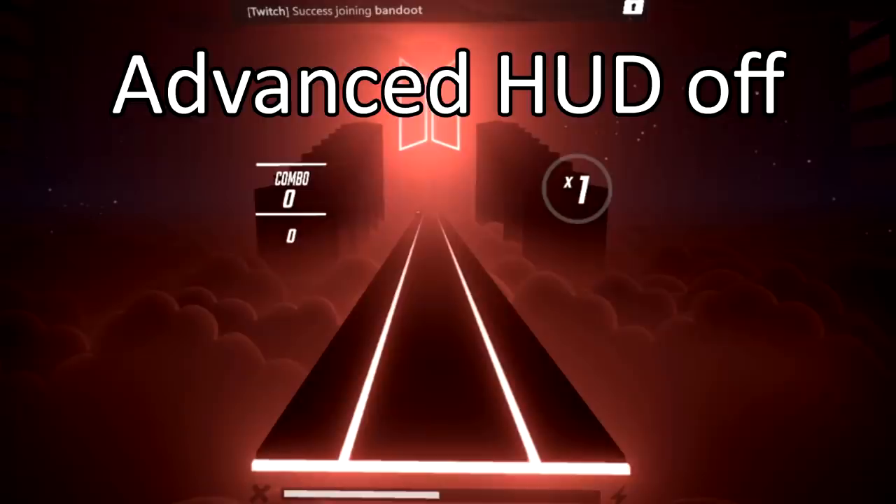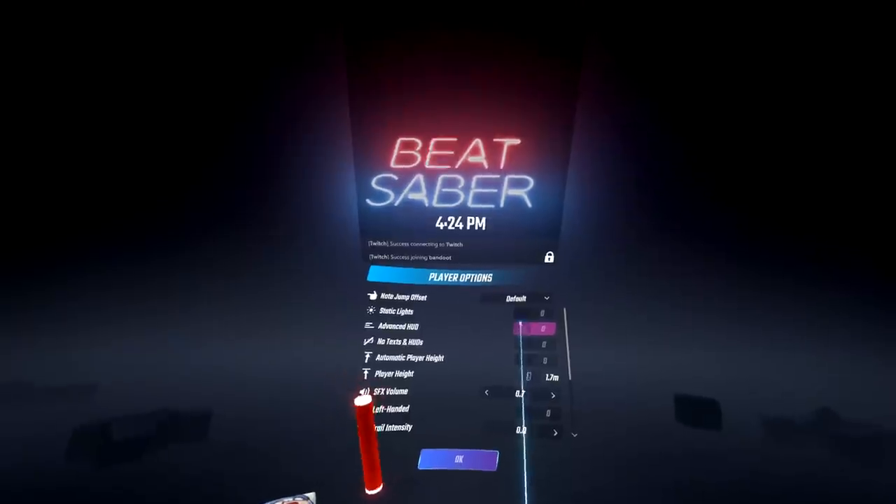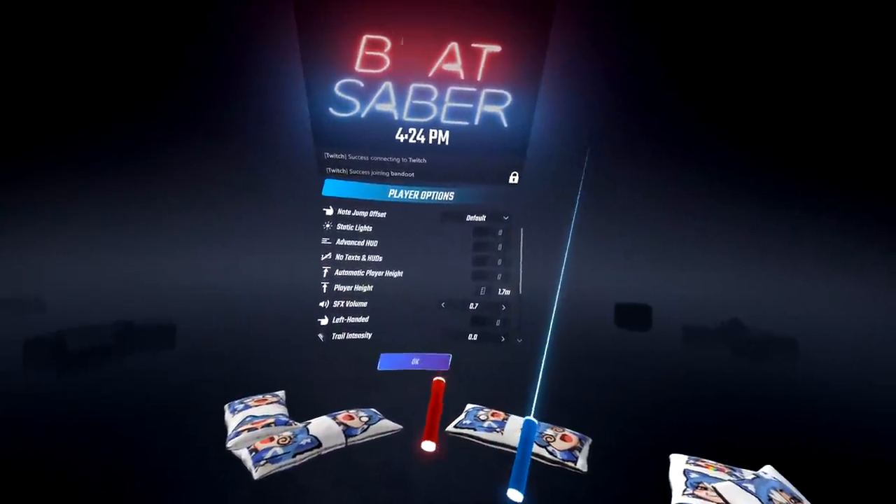Advanced HUD allows you to see a couple more things — one being the song duration and the other being your accuracy and your rank. I like to use this so I can see my accuracy and my exact rank for that song.